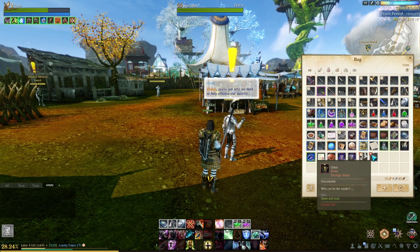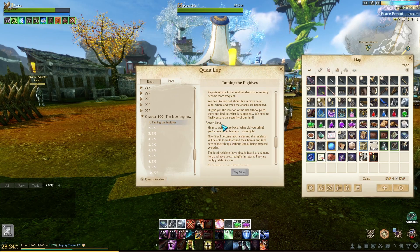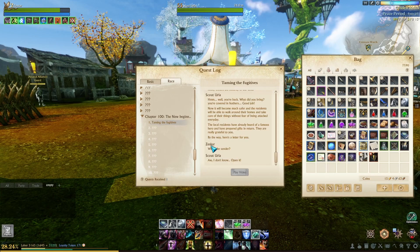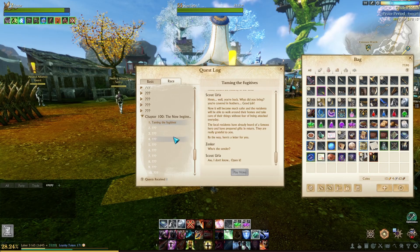We get a letter. In chapter 100 you'll see Scout Altar saying the local residents have heard of a famous hero and have presented a gift in return — they are really grateful. They give us a letter and I asked who sent it; Scout said she didn't know, open it. So they give us a gift which is the Shab for three days, and also a letter that we read to continue the quest.